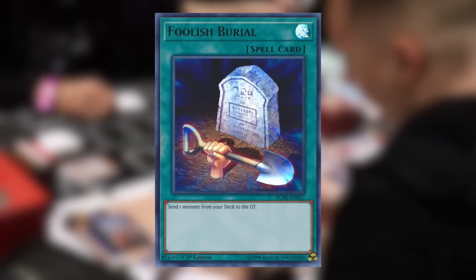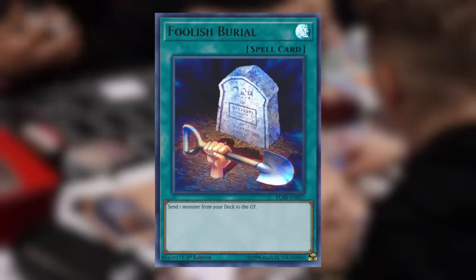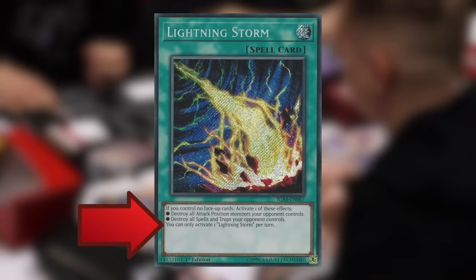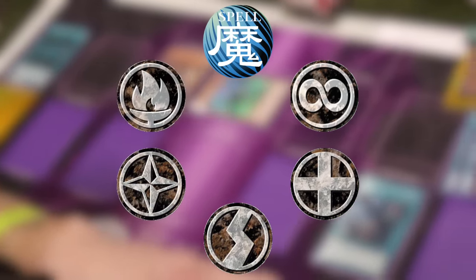Now let's move on to spell cards. Spell cards are defined by their green colored card border and are primarily used to help you win the game. Most spell cards are played during your turn, and you can use as many spells as you wish permitting any conditions on the card text. There are six types of spell cards: normal spell cards, continuous spell cards, equip spell cards, quick play spell cards, field spell cards, and ritual spell cards.